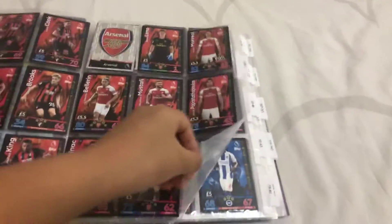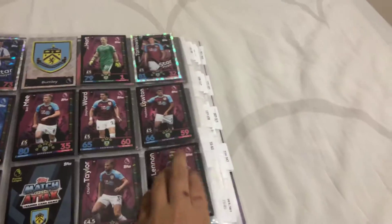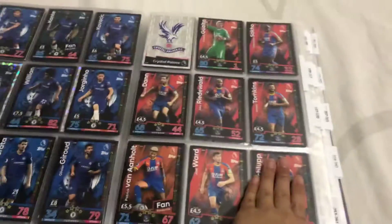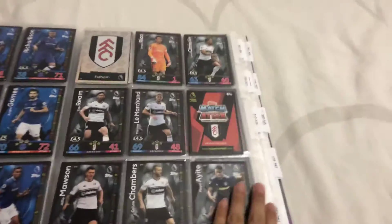Okay, so Bournemouth is completed. The team Arsenal — still need a couple more. Brighton still need Knockaert. Burnley still have one, Ben Gibson, and still need the Cardiff badge unfortunately. Chelsea still need Davi Luiz. Crystal Palace completed.